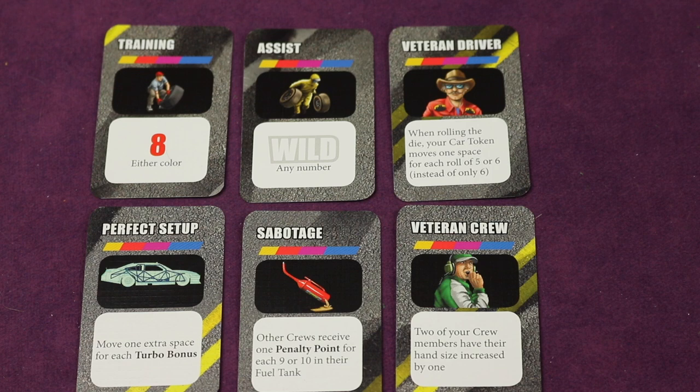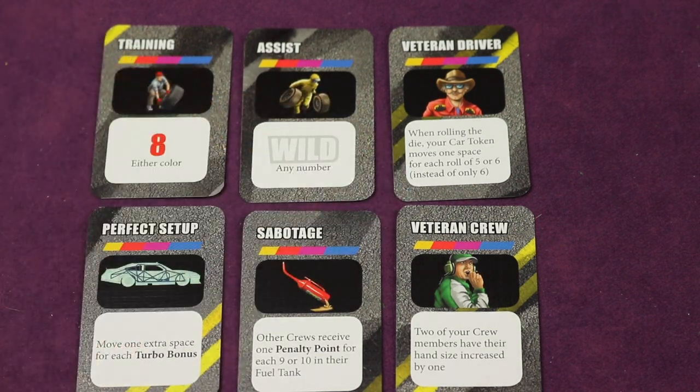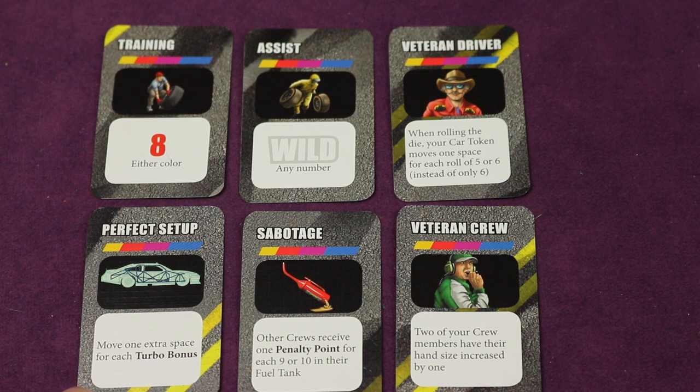At the end of the round, wrench cards get put up — one for each team. Whoever's in last place gets to pick first. These do different things: one lets you play a card as an eight in either color; one could be a wild any number; one makes a five or a six move the car when rolling dice early; one moves the car an extra space for each turbo, so instead of two it's three; another gives other crews one penalty point for each nine or ten in the back of their fuel tank; or two of your crew members get their hand size increased by one.